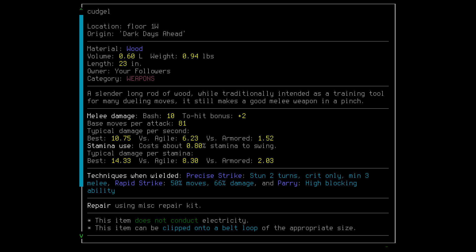The Cudgel has high blocking ability, which means it will intercept attacks for us, often taking durability damage in the process. It has Rapid Strike, which does half damage for half the move cost. This one isn't always great and can sometimes be detrimental, especially against armored enemies, but at this stage of the game it's a good thing. Lastly, we have Precise Strike, which is awesome — when we crit, we'll stun the enemy for up to two seconds. That move requires three melee skill; currently we only have one, but we'll get there. Overall the Cudgel is an easy weapon to craft and has been part of the go-to meta for a long time. It requires two fabrication, which we ground out during our last adventure, and for the cost of a plank and a few minutes of carving, we get an accurate, quick, lightweight weapon that does a broadly useful damage type.